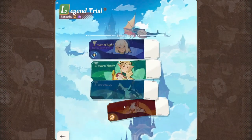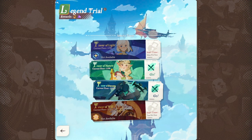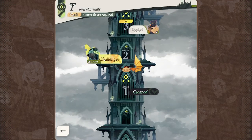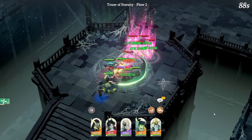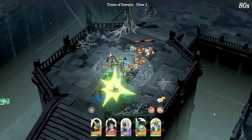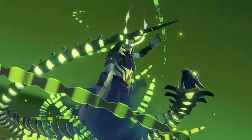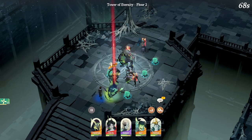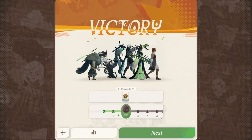There's also the Legend Trial, where you're basically climbing through a tower. I'm currently on floor 2 out of 90 on this one. This floor has special rules — I can only use Graveborn heroes. That's perfectly fine by me because I've got a lot of really good Graveborn heroes like Thorin, Sessia, and Eager. You can see I'm getting through these guys no problem, and I move on to stage 3.